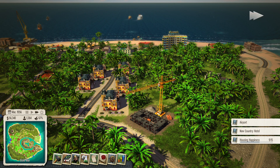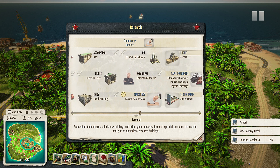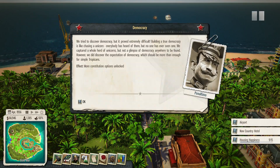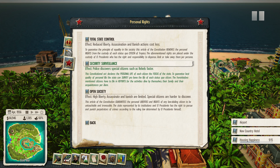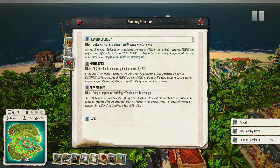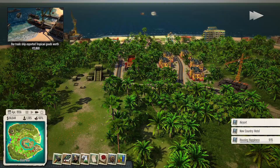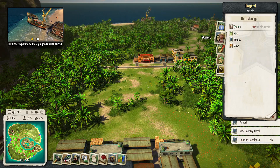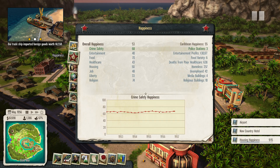I can't even make an airport yet — I have to research flight. We have the military power. Let's do something really stupid — actually no, we're not going to do anything stupid. We've discovered more constitution options — personal rights. We'll go kind of in the middle. We're going to go with more freedom. Freedom's always good, guys. Now, happiness is doing really well.